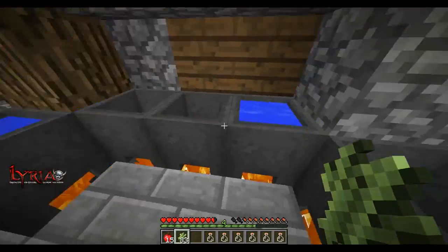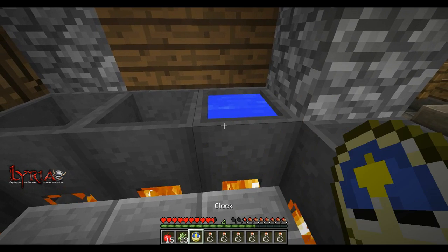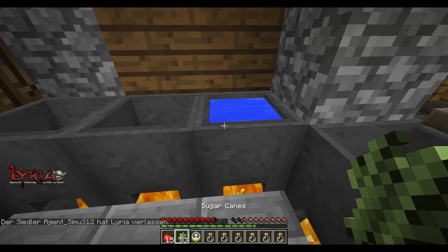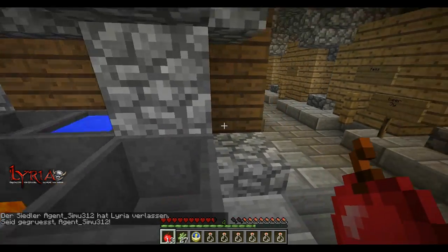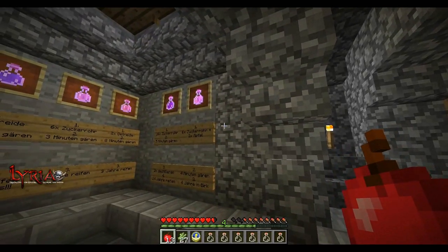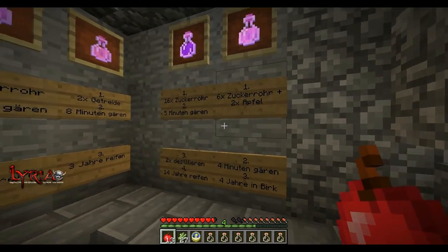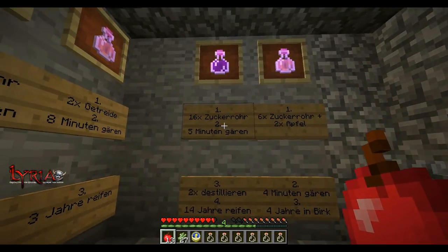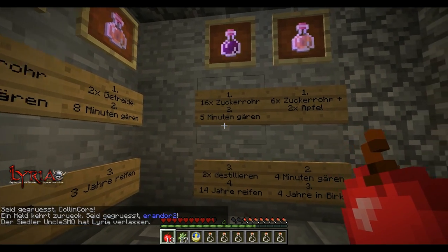Let's go do that. It doesn't say anything so there's nothing in it. That's one, two, three, four, five, six sugar cane and two apples — we have to wait four minutes. While we're waiting for that, we're gonna go on with the golden rum. For the golden rum we need 16 sugar cane and we have to wait five minutes.